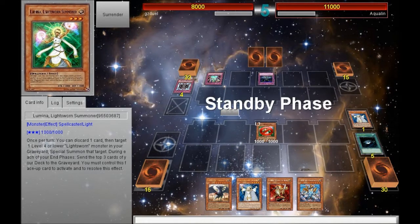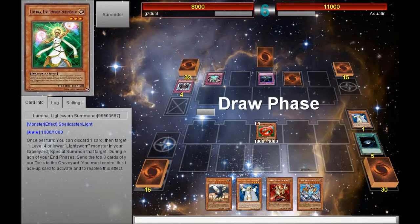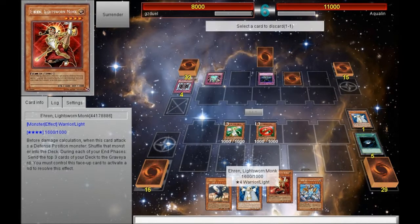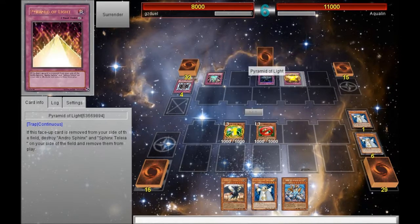It'll set up my graveyard so I can summon Judgment Dragon. He sets one more card, which is still okay with me, and I drew into another Lumina. That's really cool, because if you have multiple Luminas, you can pitch one, get Lyla, and use Lyla's effect. But then he activates Pyramid of Light.